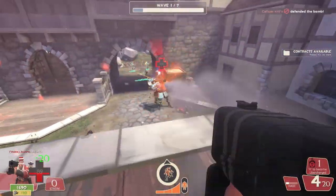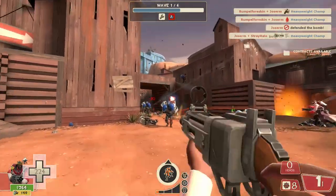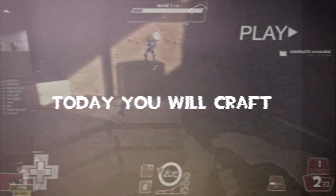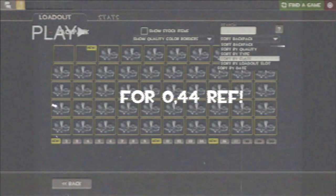I know why you are here — you are tired of dying on every single match of Man Versus Machine, you are tired of getting out of ammo, tired of upgrading your buildings every single time a Sentry Buster comes to destroy them. So in this special day you are going to craft the Power Up Canteen for as little as 0.44 refined metal.